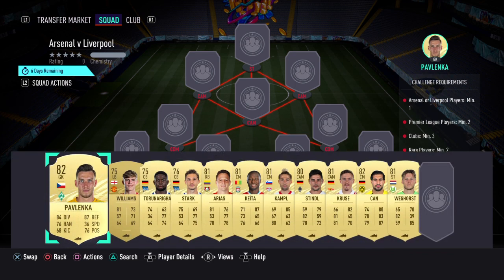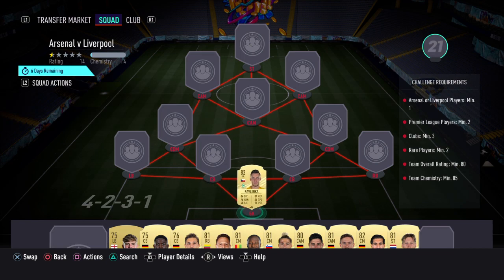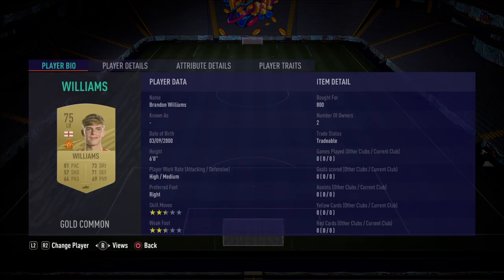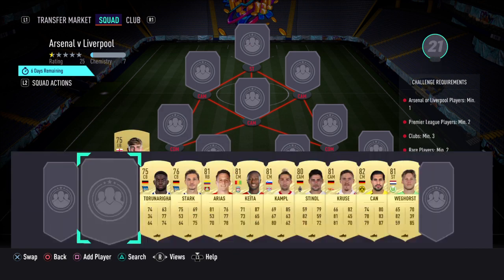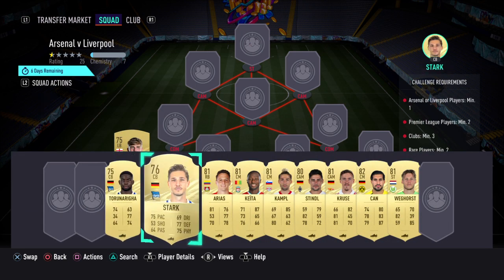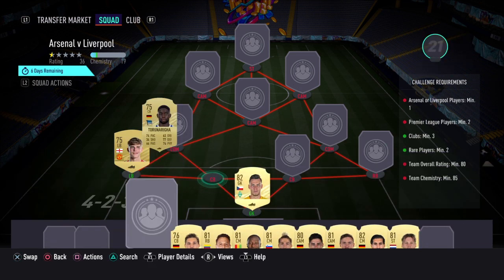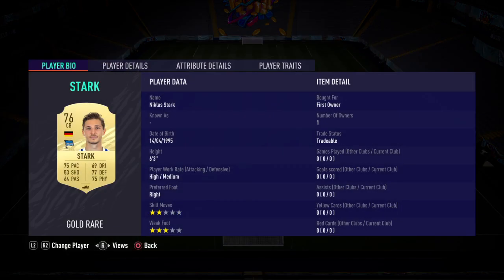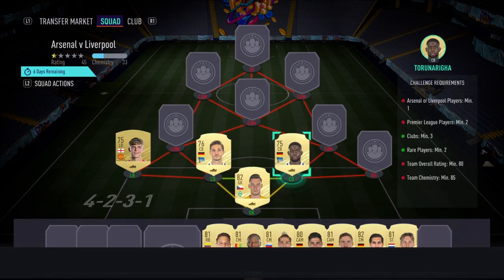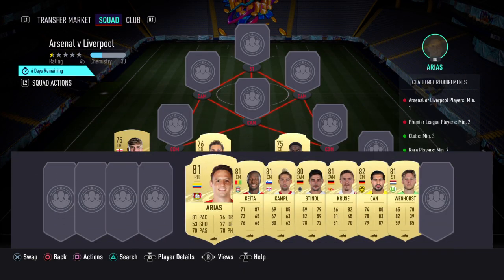In goal we've gone with Pavlenka. At left back we have our first Premier League player — Williams. You do need two Premier League players; we've got Cage as well. We've got a perfect link here, which is required because otherwise we've got Stark not on full chem. So we've got Stark and Torah Nariga.